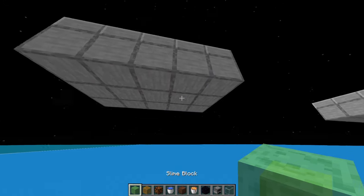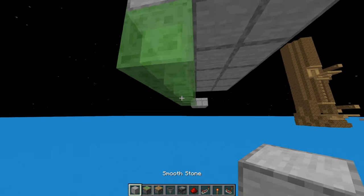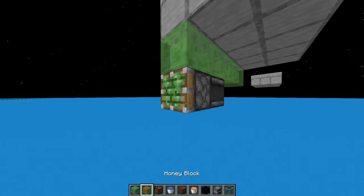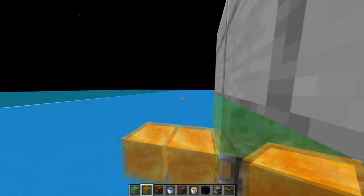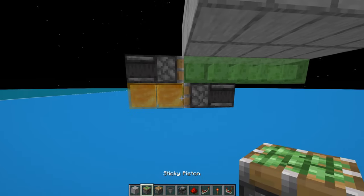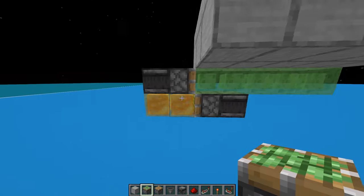Now let's build the flying machines underneath. Starting with this one: you're going to have your slime blocks like that, with an observer and sticky piston like this. Then honey blocks like this, and then your observer and sticky piston like that. You can use honey here if you want, just use slime on this one — just make sure you don't use the same one on both of them.